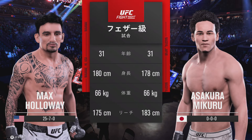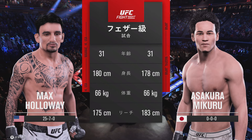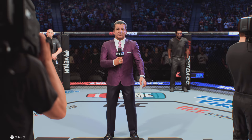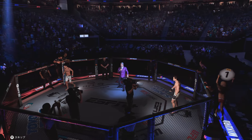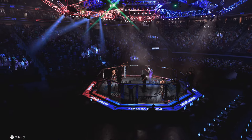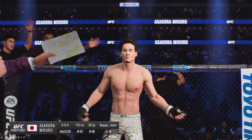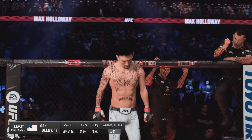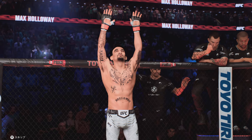Our main event of the evening — now for the official introductions, here's Bruce Buffer. Ladies and gentlemen, this is the main event of the evening, five rounds in the UFC featherweight division. Introducing first, fighting out of the blue corner — and now his opponent, fighting out of the red corner, presenting the former UFC featherweight champion of the world, Max Holloway.